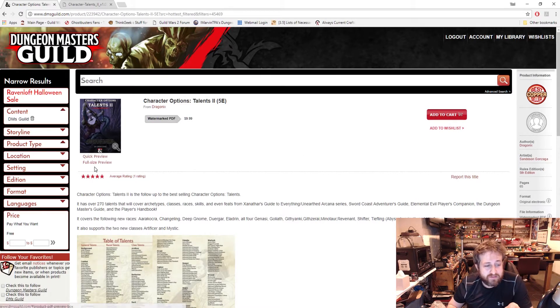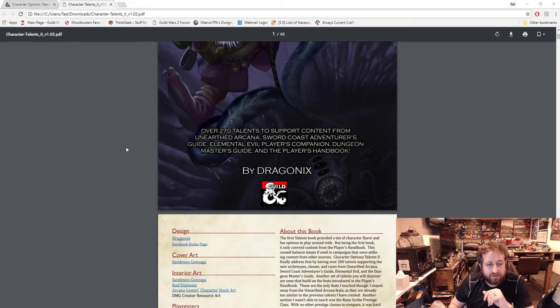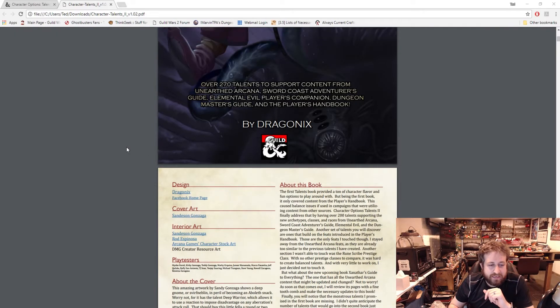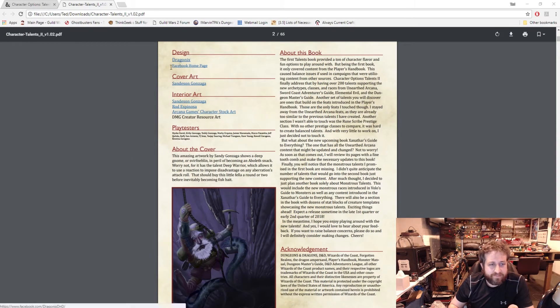You can obviously download the full size preview here and get some other information. I'm actually going to be able to give you a sizable chunk of a handful of the different talents throughout to showcase a couple of different options. Here is the cover art by Sandizen Gonzaga — we see what looks like a duergar on a rope being attacked by maybe a water weird. Here's the details about the book; you can click on any of these links to get access to the artist, to see the actual people behind their Facebook page.